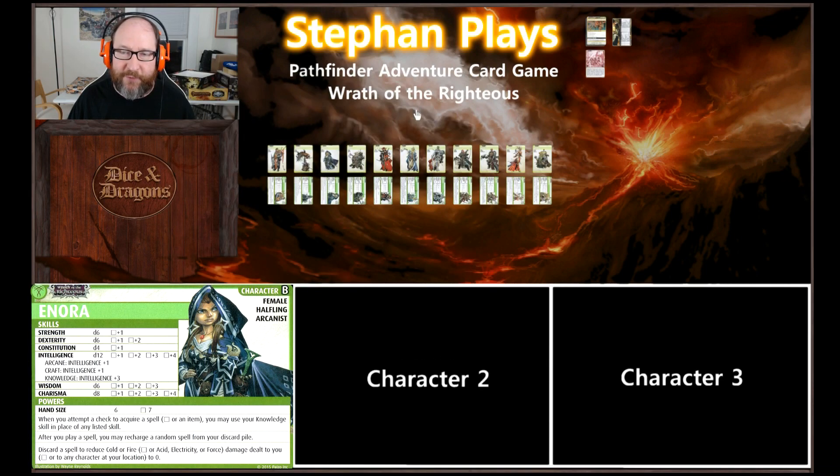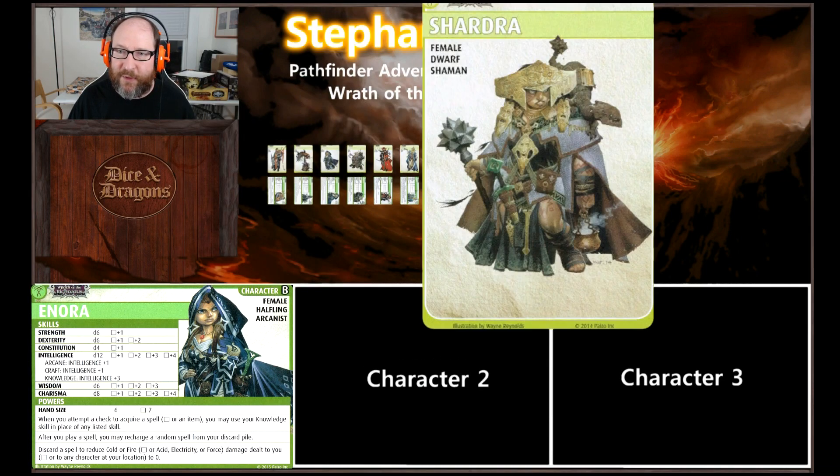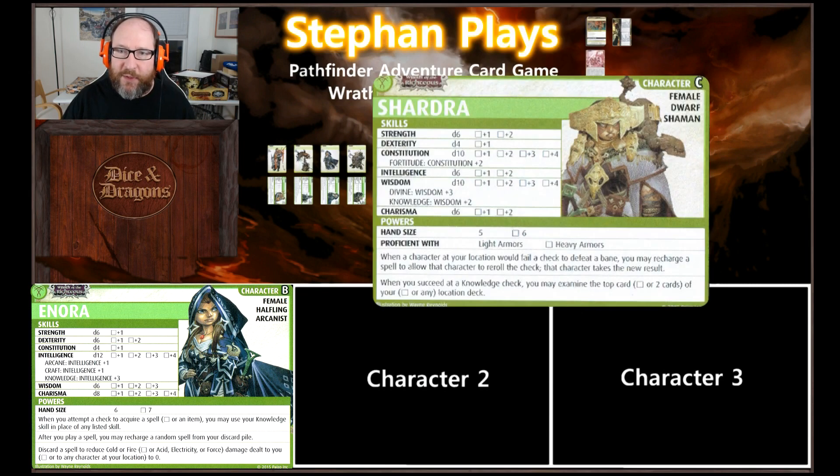The second character, who is also very popular in the voting, is Shardra, the female dwarf shaman. She has a good constitution and a good wisdom, with fortitude, divine, and knowledge on those.